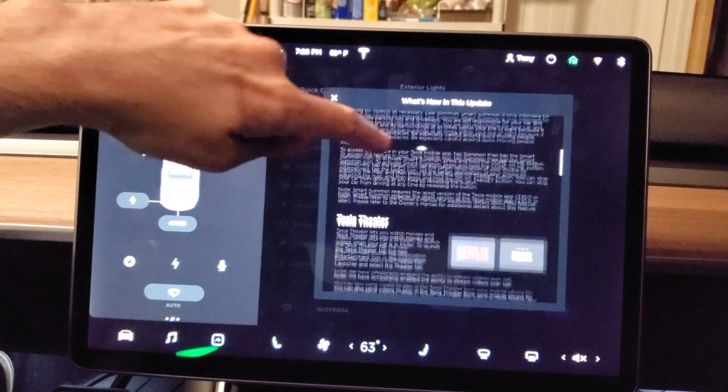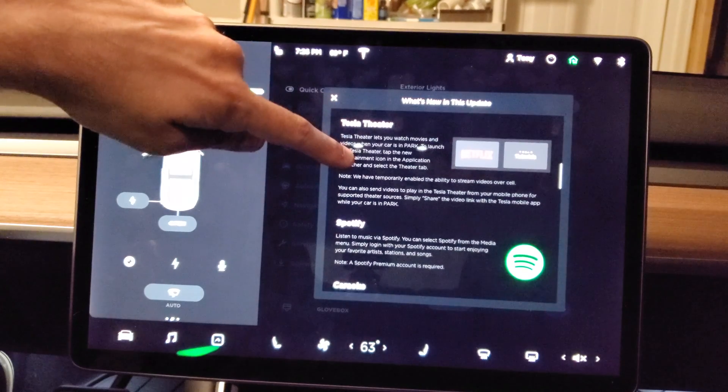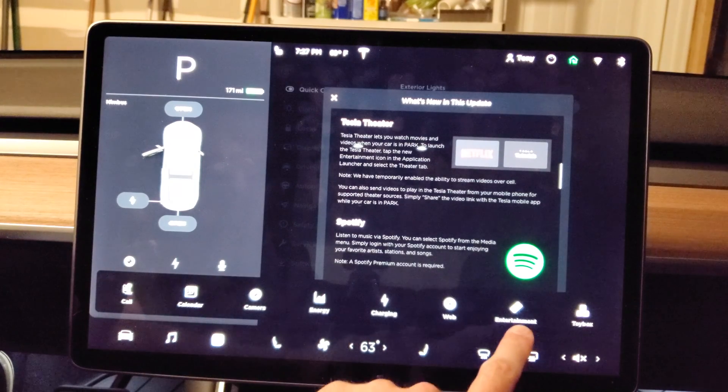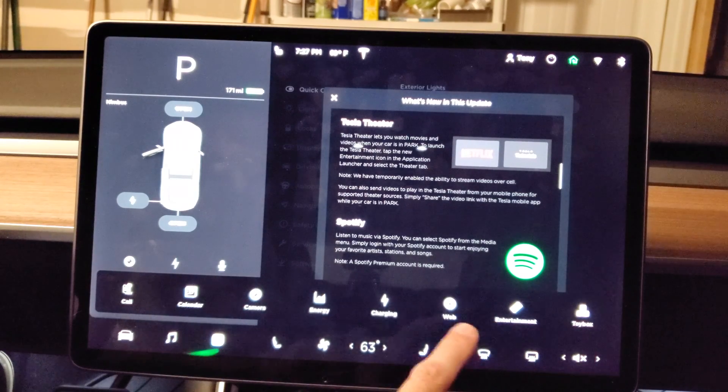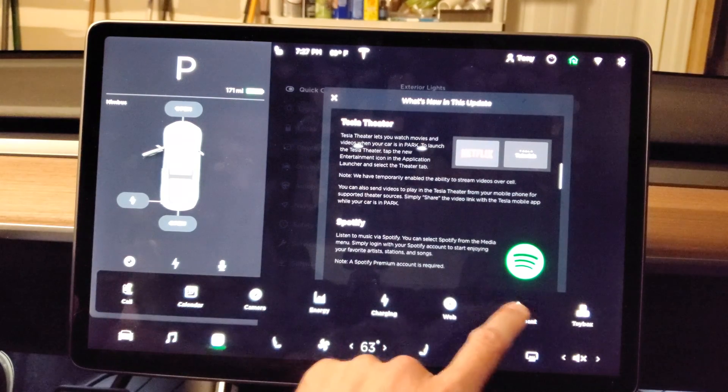Tesla has also added Tesla Theater, which includes Netflix, Tesla tutorials, and Spotify — super cool. Tesla Theater lets you watch movies and videos when your car is in park. To launch it, tap the new entertainment icon in the application launcher and select the theater tab. That's right down here — entertainment — you have your toy box and some other things they've changed.